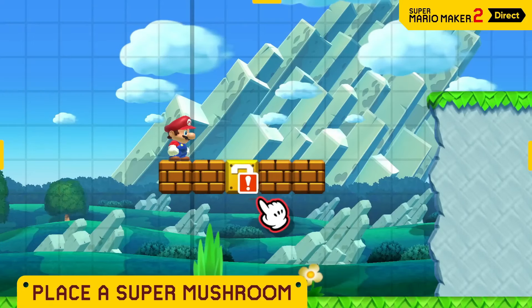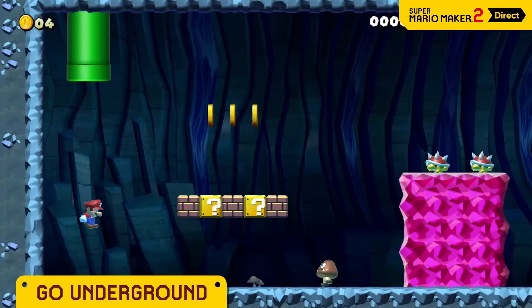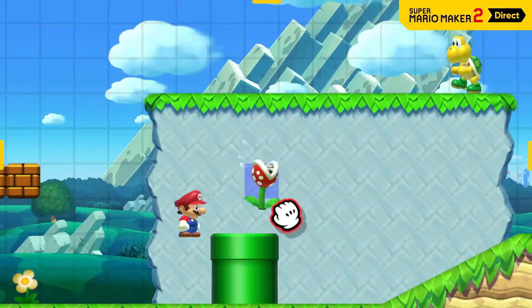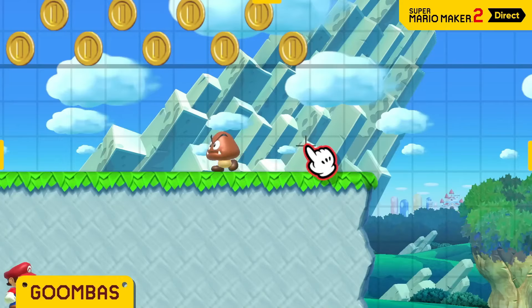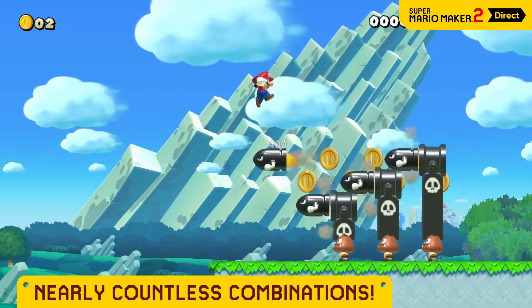You decide what goes inside blocks and where warp pipes should take Mario next. You can hide goombas in regular Super Mario-style courses! You can do some incredible things — stuff that isn't even possible in traditional games!